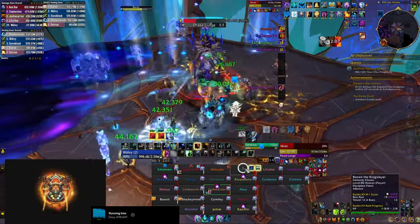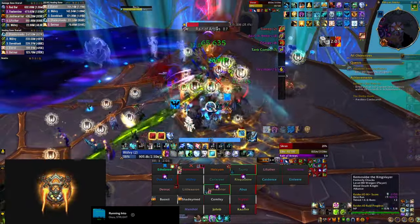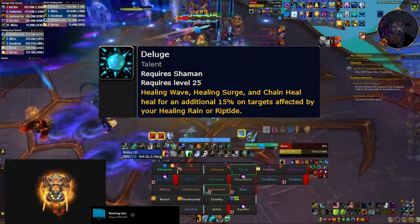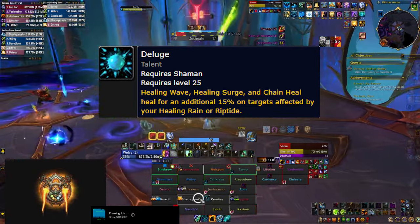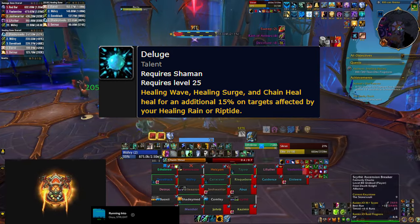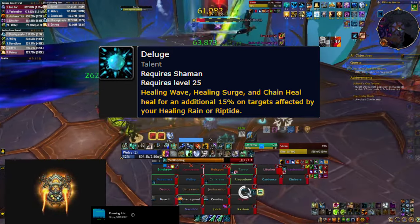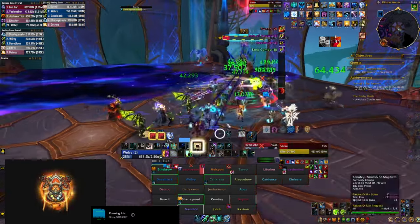Of course there are exceptions and other skills you want to squeeze in between. First let's mention the Deluge talent: your Chain Heals heal for more if your target is affected by a Riptide or they're standing in your Healing Rain. As an advanced tip, because of this talent you want to be targeting people who have Riptide on them or are standing in your Healing Rain.